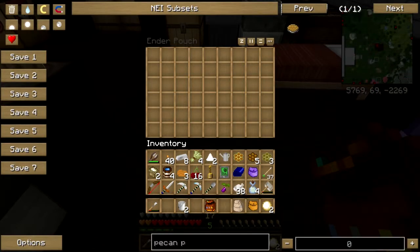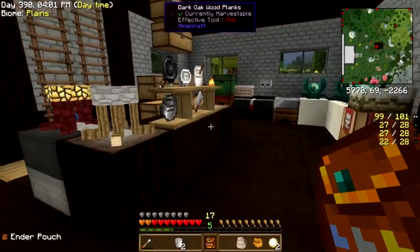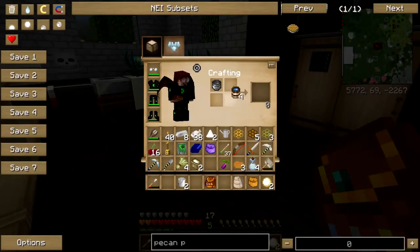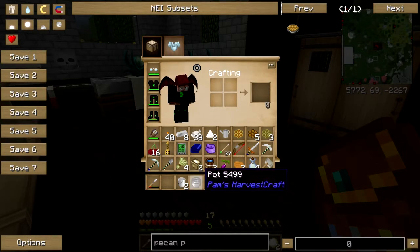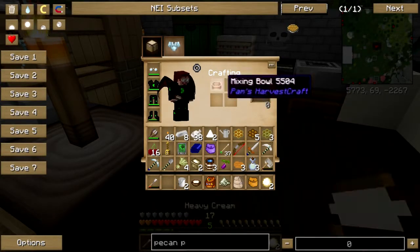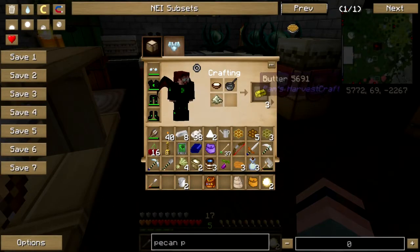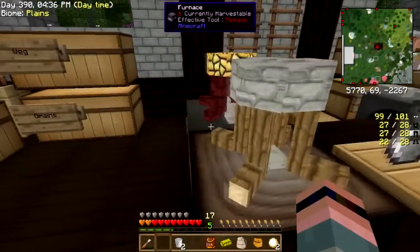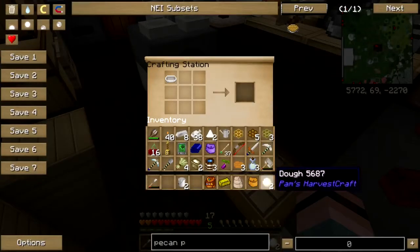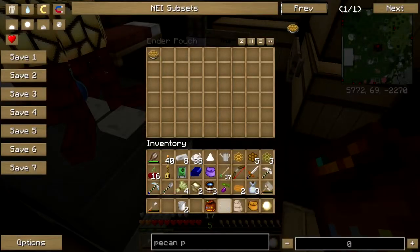Pecan pie should be pretty easy. I need another butter — that's okay, we can get it. I ought to have made a bunch of butter but that's okay, I did not. Heavy cream and salt — there we go. Bakeware, sugar, butter — yeah there we go. And on your cart. Next!